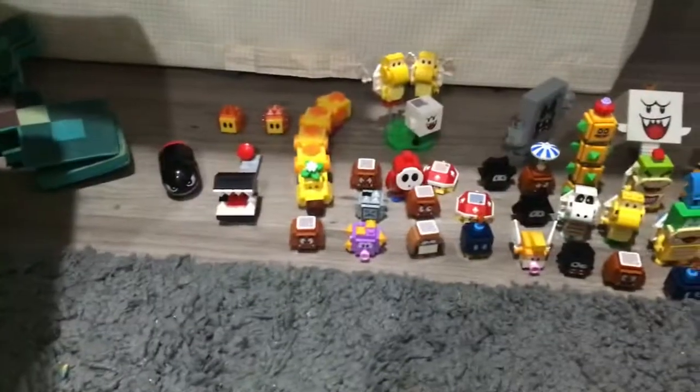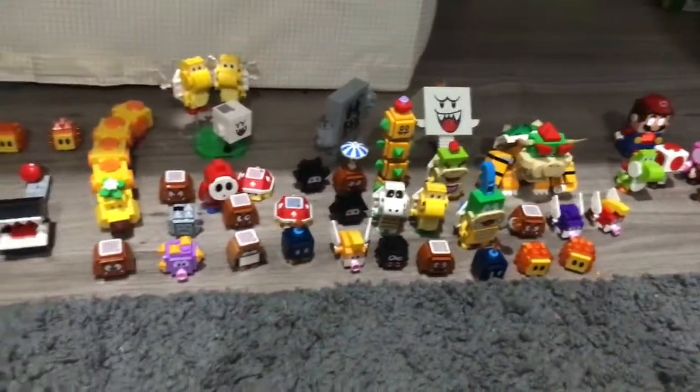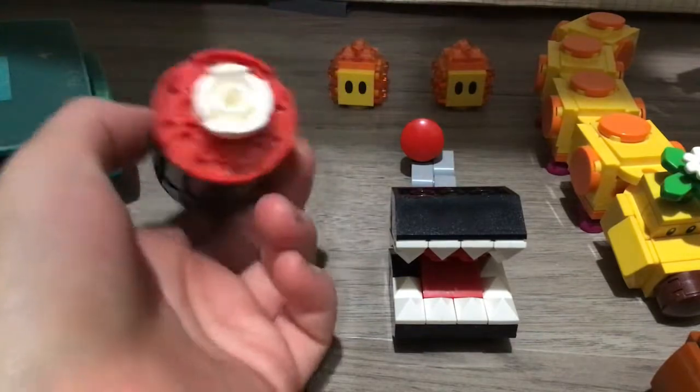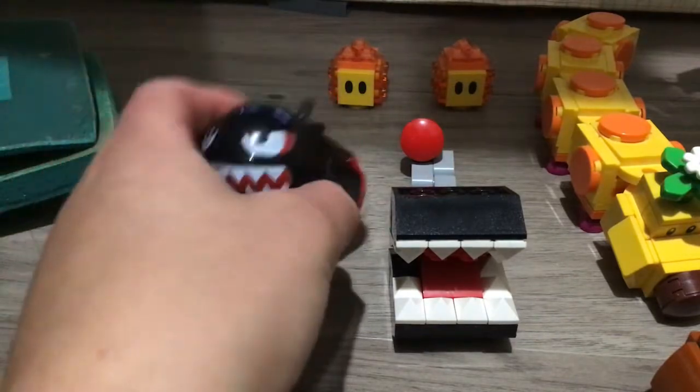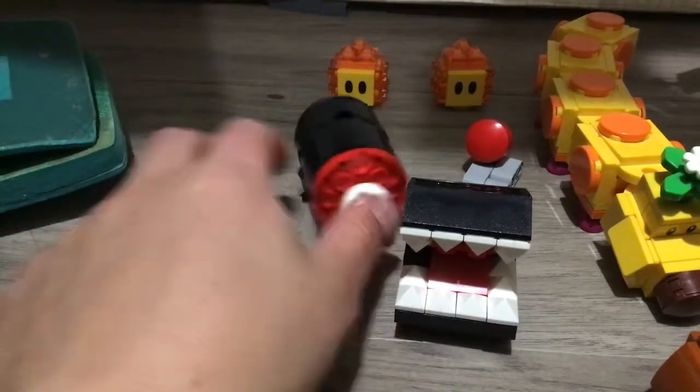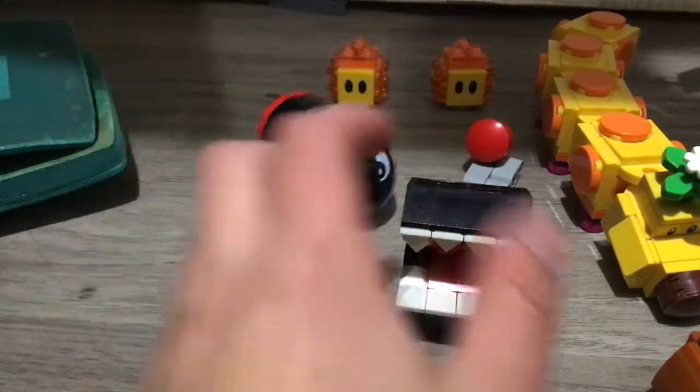These are all the bad guys. Start off with the normal ones. We have Bullet Bill — there are two Bullet Bills, and it comes with the Bullet Bill set where he flies.